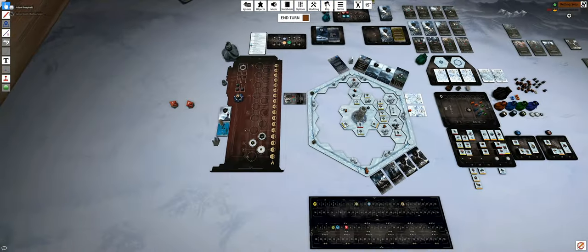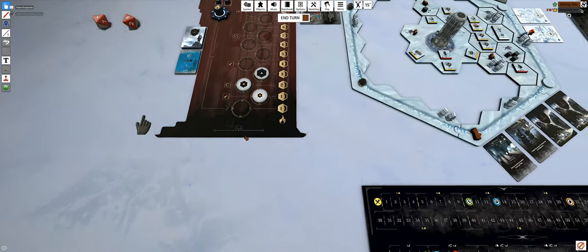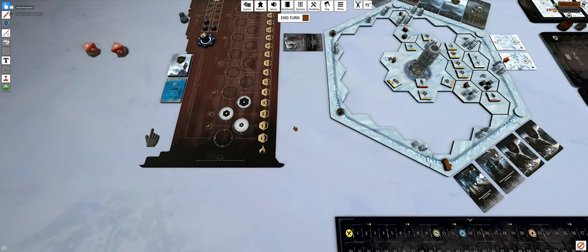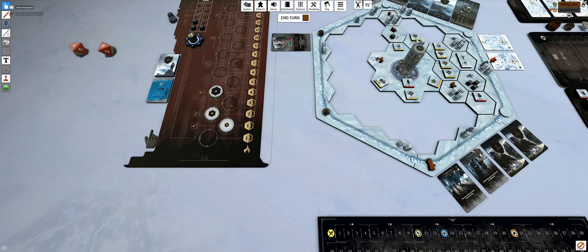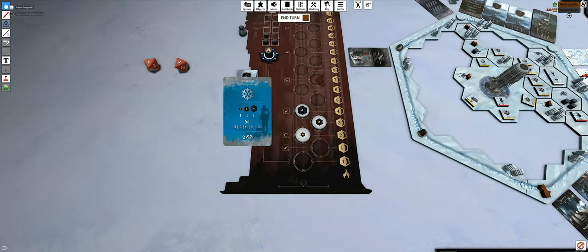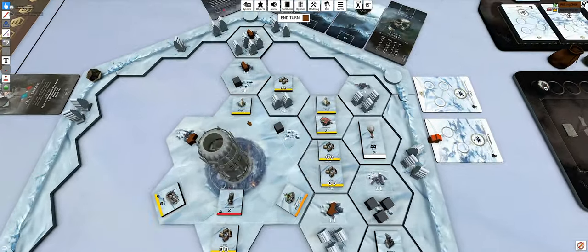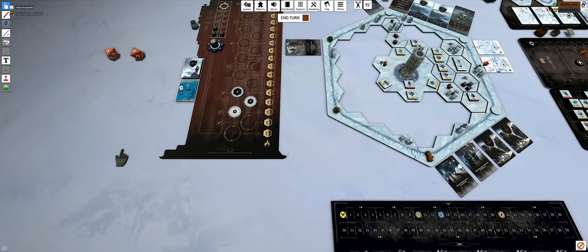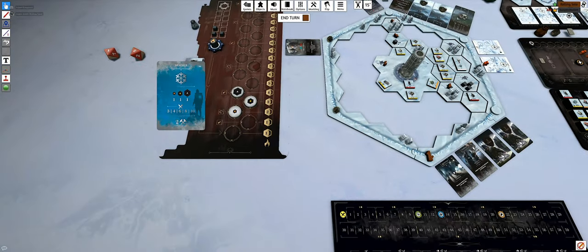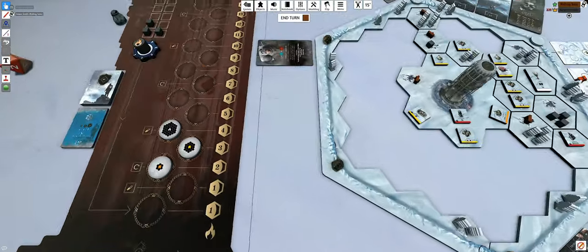Weather card - the storm is still not coming, that's good news. Move all tokens one space forward, getting a little worse. Check how many hunter's huts - I think two. That means you get four food.